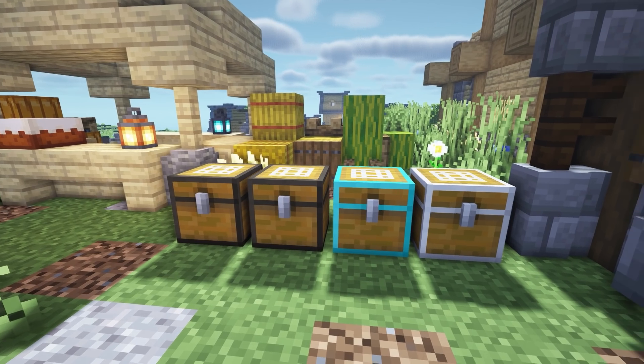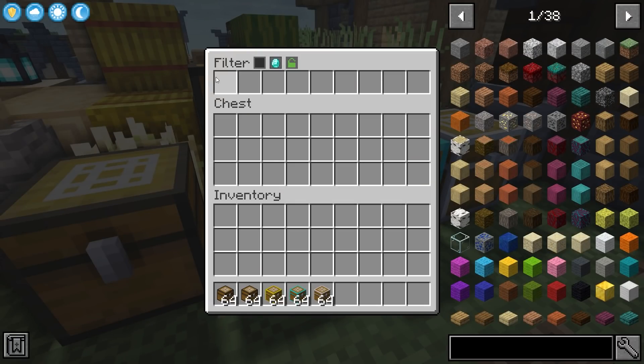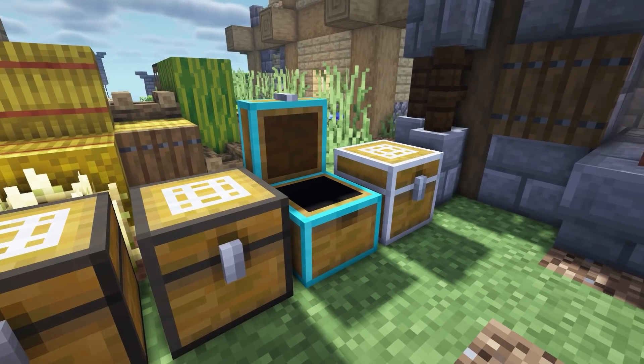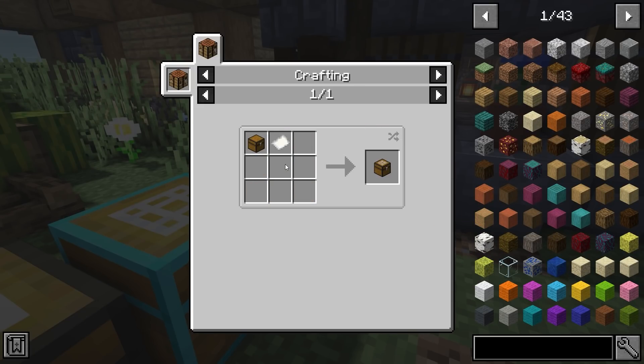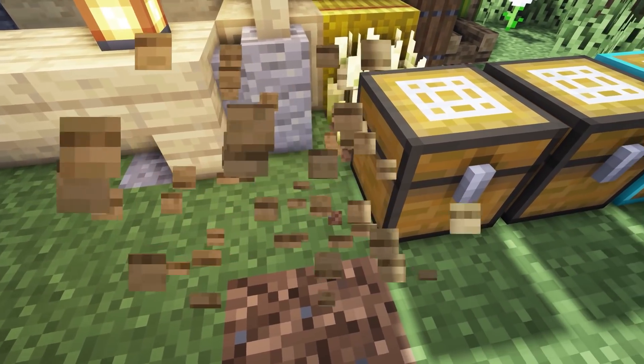The mod is called Filtered Chests and this is really good for storage. You use it with a transport pipe mod and it allows you to create a storage system where in the chest you can add a blacklist or whitelist of what you want to go into that chest if you're using hoppers and pipes. The recipe is pretty simple and it's a really good storage mod if you would like to do automation storage.